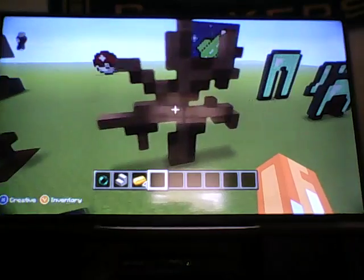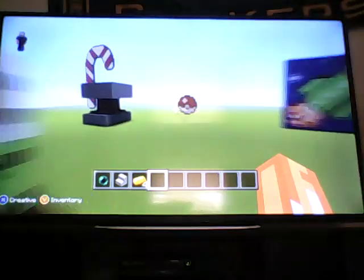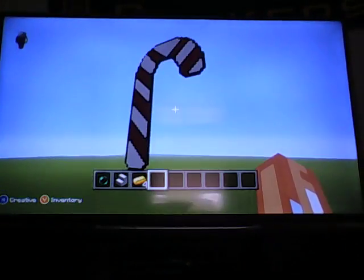Here's a dead bush — it doesn't look quite right because there's not like a light brown in Minecraft yet. I wish there was. Here's an anvil, a pokeball, a beacon, and a candy cane.